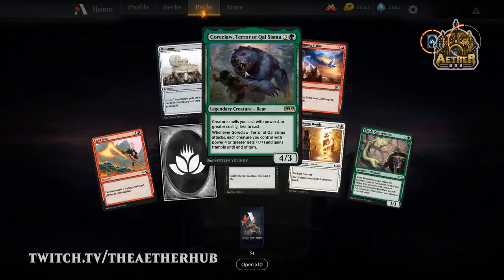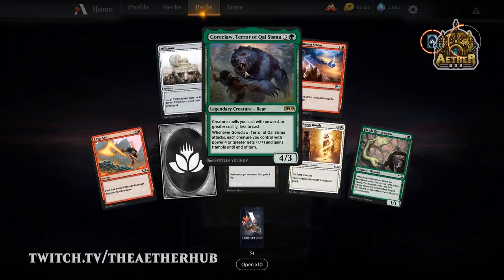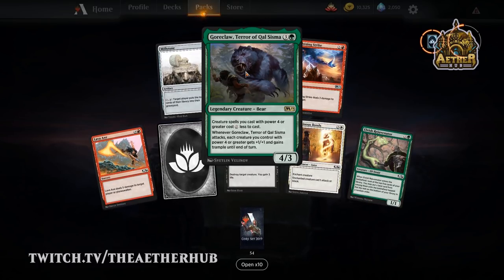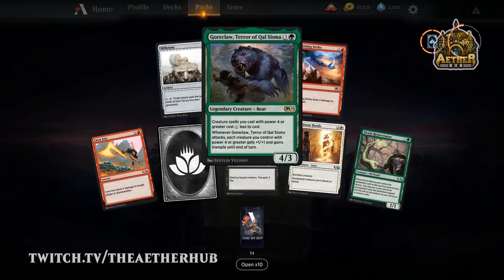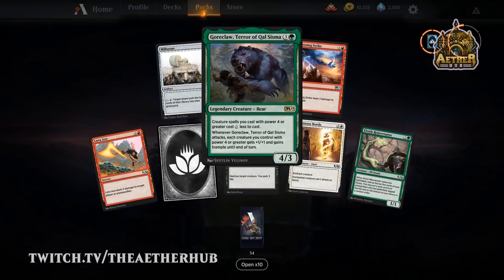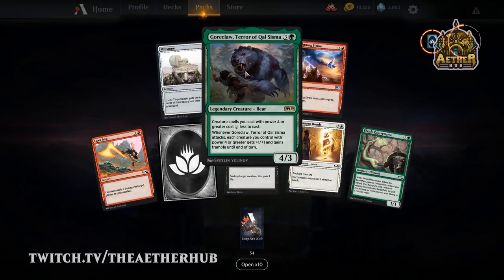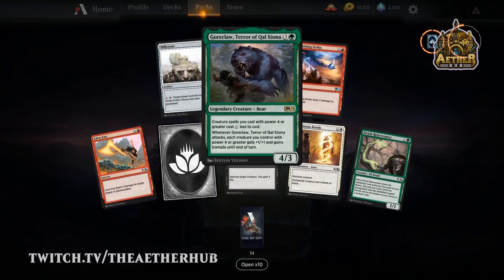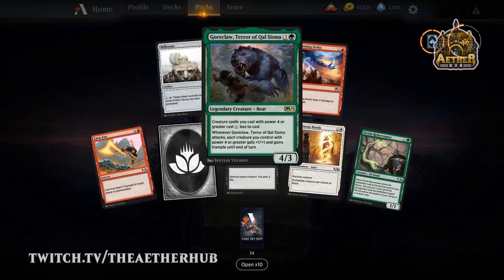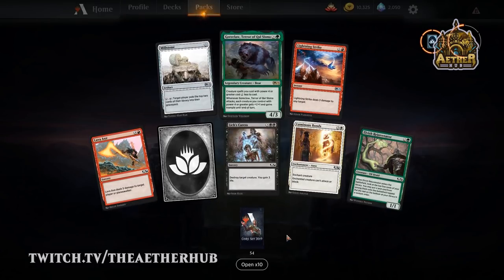Goreclaw, Terror of Qal Sisma — I actually just crafted two of him for my green stompy deck. He fits in pretty well if you're doing the power-matters deck. He's fine on his own and that cost reduction could be pretty great. He even pumps himself up to five when he attacks until end of turn, so that can get you three mana closer to a Ghalta on his own. He's already five, six, seven of the power that you need for Ghalta. That's not bad at all. We might be having a little feature coming on that guy down the pipe — once I dig up some lore on him, which you guys might be a little shocked about.